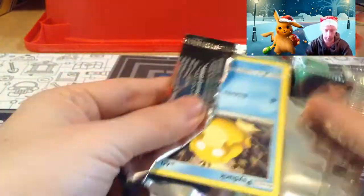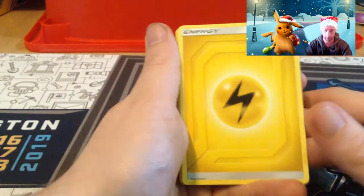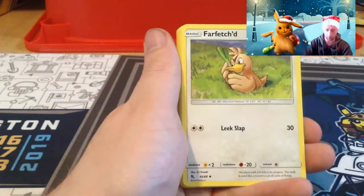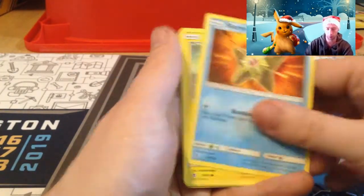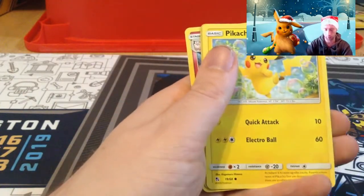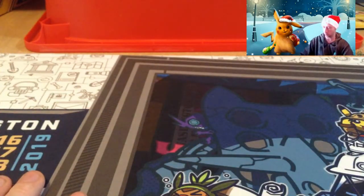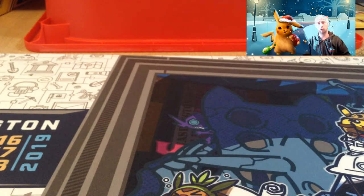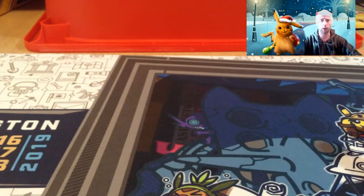Last pack! Electric energy, Graveler, Farfetch'd, Misty's Cerulean City, Psyduck, Magikarp, Surge's Strategy, Voltorb, Pikachu, shining Eevee and a Clefable! What a box! Right guys, thank you for watching Jay's Cards. Merry Christmas to everyone watching. Don't forget to drop a comment, subscribe to the channel, get over to the website for your free codes, and also get over to Chase Games for all your singles and products from the latest sets. I'll see you very soon!